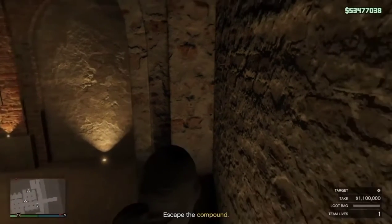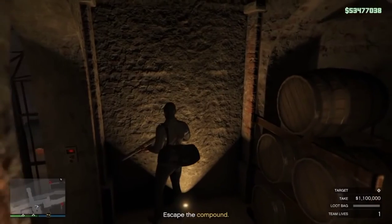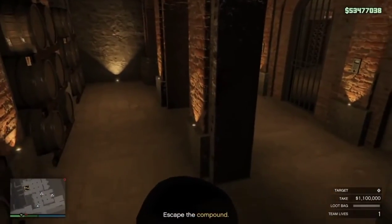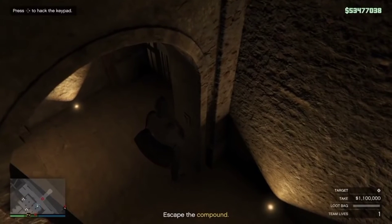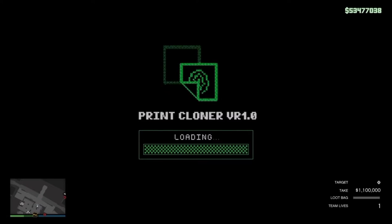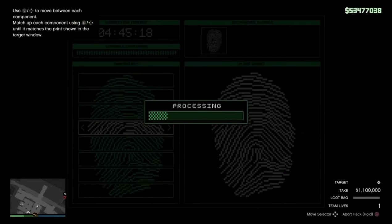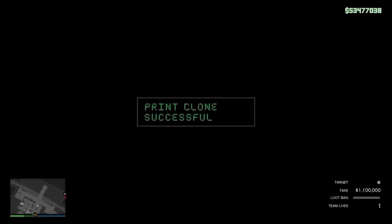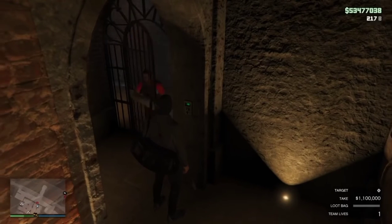Now just do the heist like normal and steal as much money as physically possible. One tip: for the hacking minigame, all of the options are literally just in order. If you hit right D-pad, the top one goes first, then the second is right next to the top one, the third is two over, and so on — it's all in sequential order. I know a lot of people have trouble with the hacking, but it's super simple. I'm not sure if Rockstar messed up or it was intentional, but it's super cool.